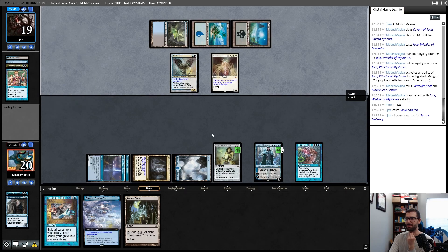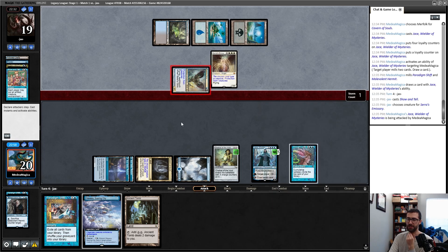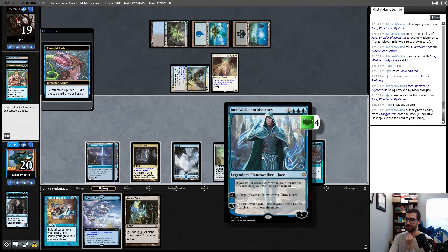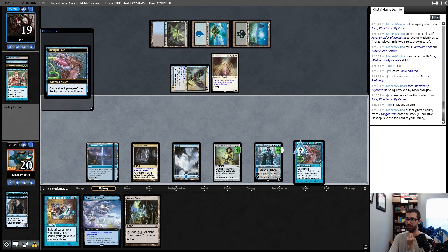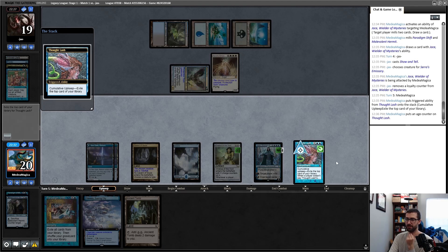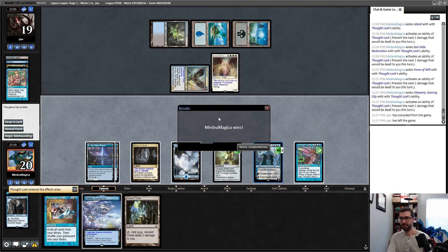I got the wrong read on my opponent here. I'll do the cumulative upkeep — exile the top card of my library — and then activate Thought Lash a whole bunch of times. My opponent has seen the writing on the wall after I exiled about half my library and has conceded.